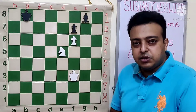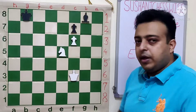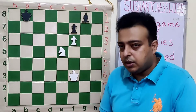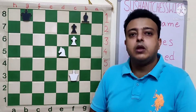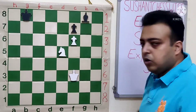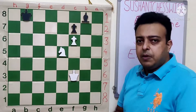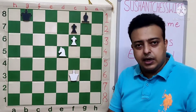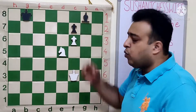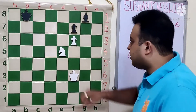In the last endgame study we saw how the bishop was dominating the knight, and today we have a reverse situation where we see the knight showing its power over the bad bishop. The whole study is based upon the poor positioning of this g8 bishop, but things look slightly difficult at first because if we try to attack the bishop or just block it, it doesn't work.